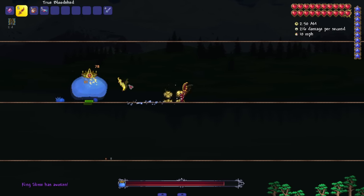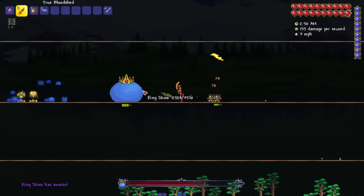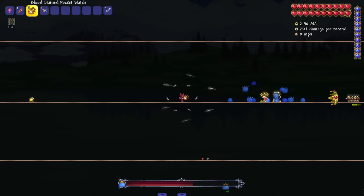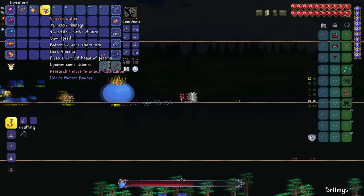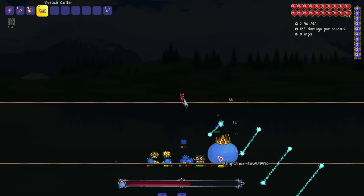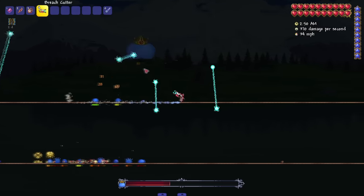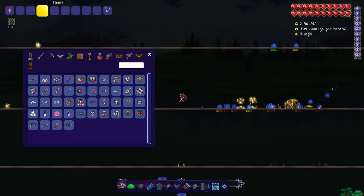The Bloodstained Pocket Watch summons bloodstained silver knives that shoot towards the cursor — that sounds cool. We got the Breach Cutter, which fires a vertical beam of plasma and ignores some defense. This is actually the attack the mech Queen Bee was using on us — so now we get to use it against other enemies. I love any weapon that takes a boss attack and turns it into a usable weapon.